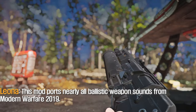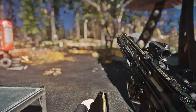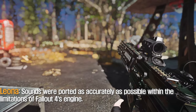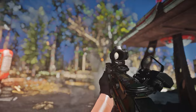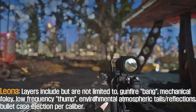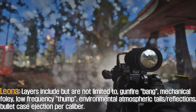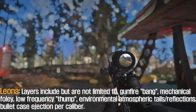This mod ports nearly all ballistic weapon sounds from Modern Warfare 2019. Sounds were ported as accurately as possible within the limitations of Fallout 4's engine. Sounds are layered and real-time, making each gunshot unique. Layers include but are not limited to: gunfire, bang, mechanical, foley, low-frequency, environmental, atmospheric, tails, reflections, and full case ejection per caliber.